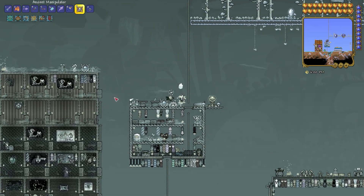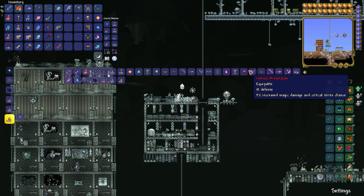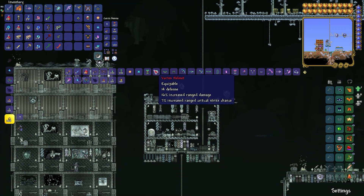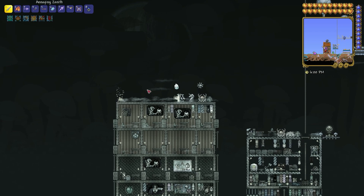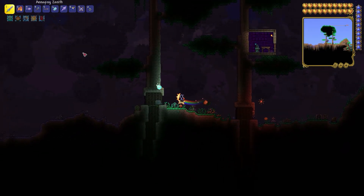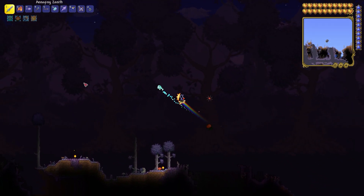Each pillar gives you a different type of gear. The Nebula is for mage, the Solar is for melee or berserker, the Vortex is for ranged damage, and the Stardust is for summoning. Depending on what class you're playing in Terraria, you should choose accordingly — but I personally recommend melee. Also, if you're trying to beat the Moon Lord, please do it with friends — it's much more fun and easier because he's not only targeting you.